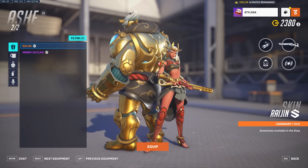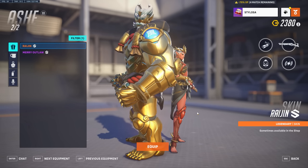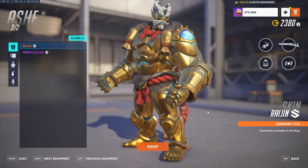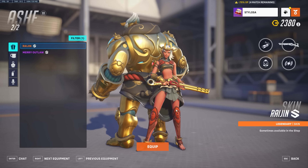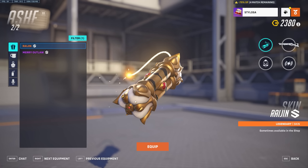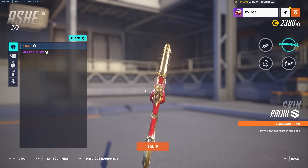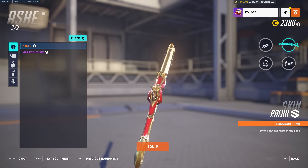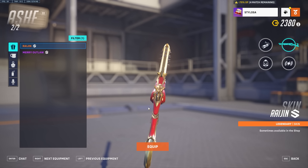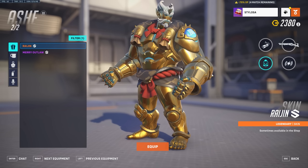Ash gets an absolutely sick skin — the Eryjin skin. It's like a demon, it looks amazing. Bob looks incredible, he looks insane. The detail in this is crazy. The dynamite looks really good. However, the iron sight is massive — it's really big on this skin and it kind of gets in the way, which really lets the skin down. It's one of those situations where the skin looks incredible but I would never use it because the weapon model is just not great — it's in your face. But that's a personal preference. Overall it's a really good skin.